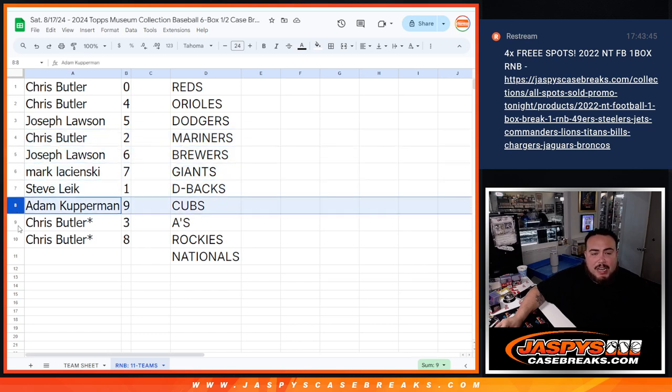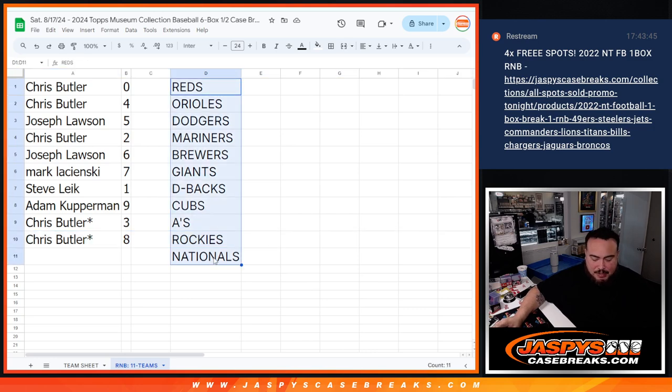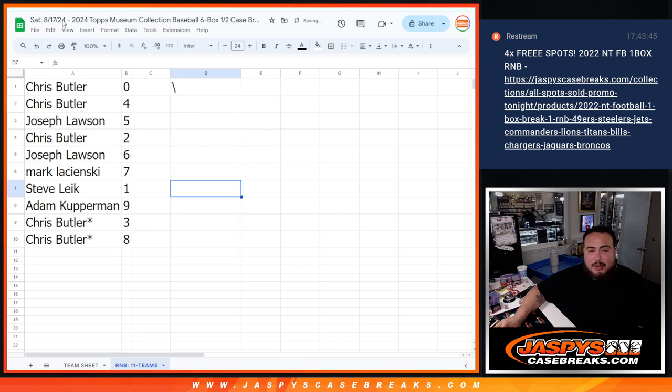Steve has one, Adam has nine, and Chris Butler has three and eight. I forgot to mark the extra spot for Mojo — sorry about that — but either way your free extra spots are there. Coming up next in a separate video is going to be the break itself. Good luck, and let's pull some big hits!